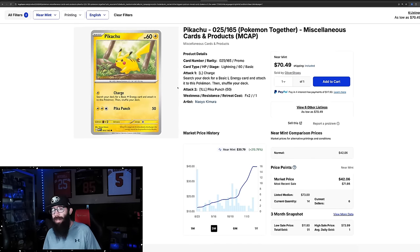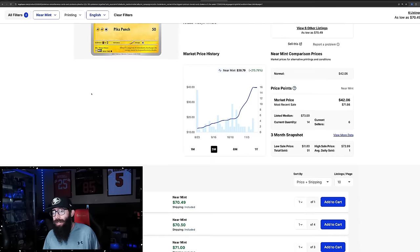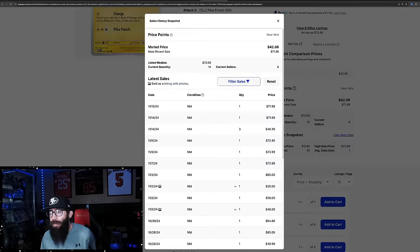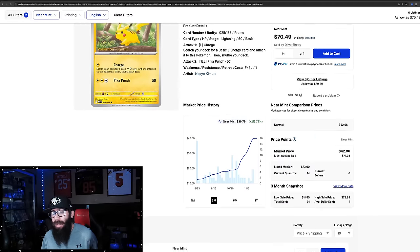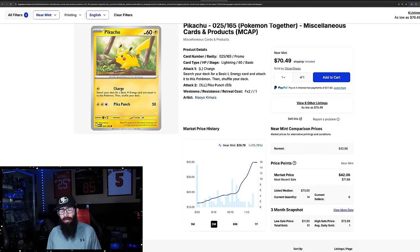So I remember seeing this, but for the life of me I can't remember where you get this Pokemon Together stamped Pikachu. Let me know in the comments. But if you're talking about percentage gains — 215%. This is at like $40; three months ago it was $12, went up to $40. The most recent sales are $71. There's a $72, $70. So the percentage is about to absolutely take off. There are only 14 of these listed.